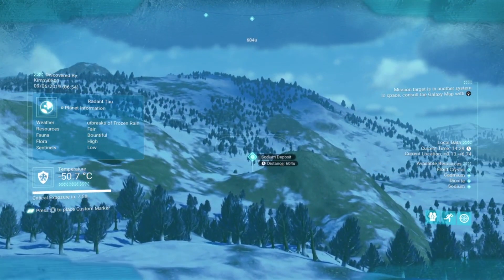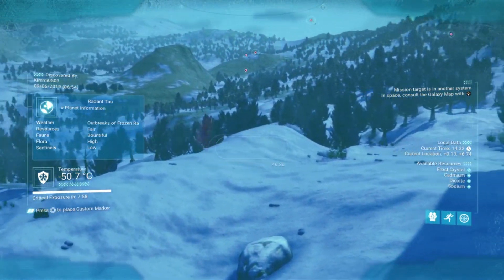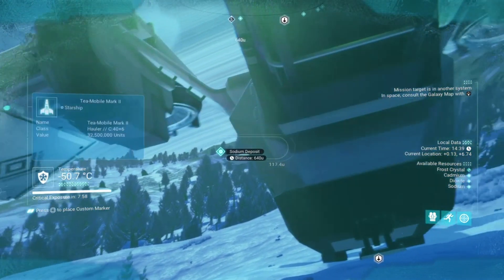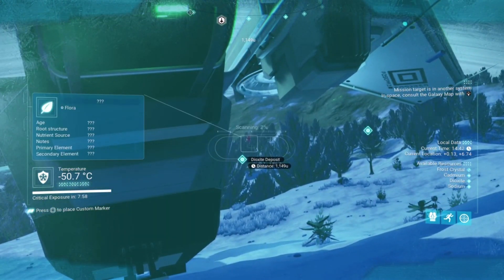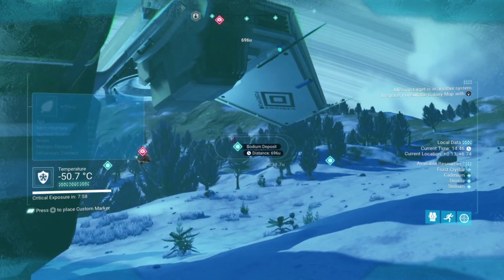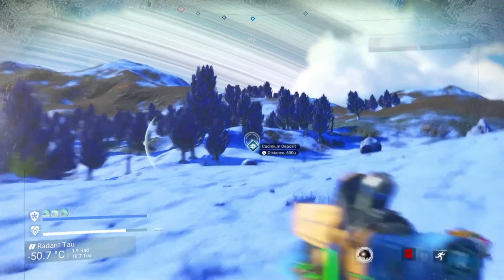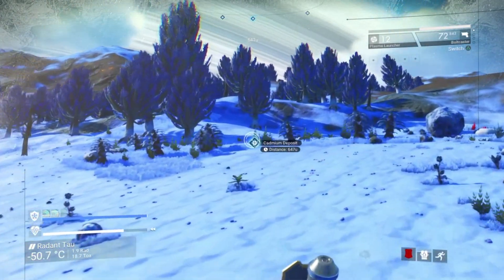Looking around the surface — there's sodium, we don't need that, and some crystals down there. What's that one over there? More sodium. There's also dioxide — that's a cold world-specific element. So the cadmium deposit is a little trip away. I'm just going to bounce over there and I'll meet you guys at the deposit.